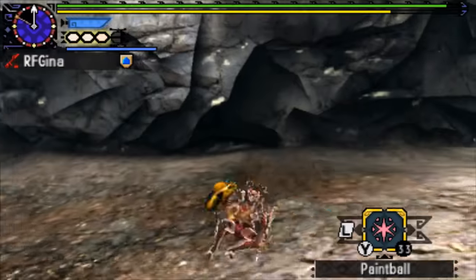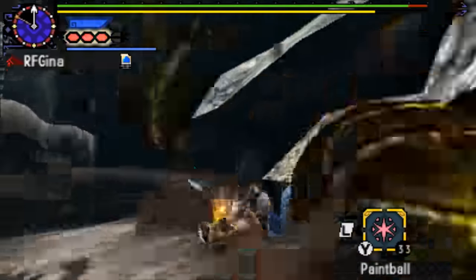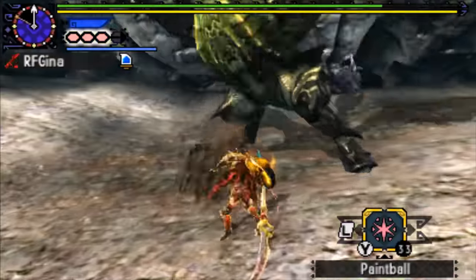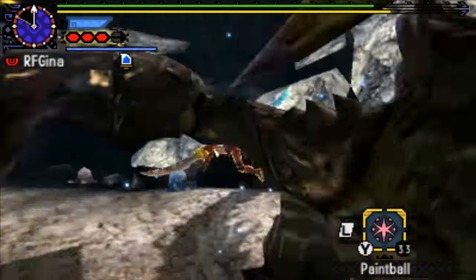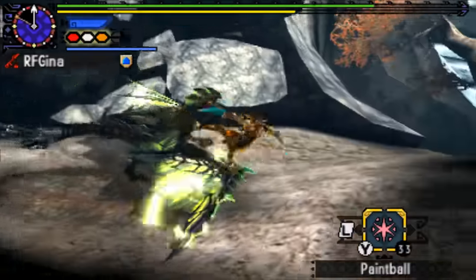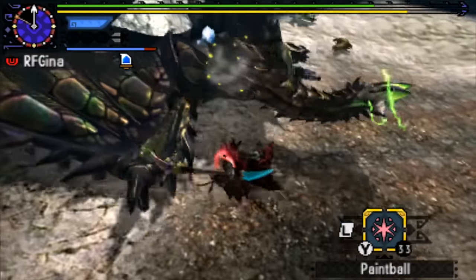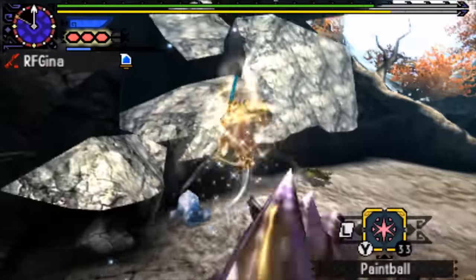We've got the Dread King armor set today, and of course we want to seek out the head as much as possible to get some Weakness Exploit — crit boosts of 50%, it's always nice. We're using Tama Mizutune — or Mizutune I should say in English — as our Insect Glaive today. It's a water element one. Ice, as we used in the last one with the Kushala Horn, is the best element against him; water is a close second. And the bug actually knocked him out of his charged up state — that was pretty sick. Not intended, but I'll take it.